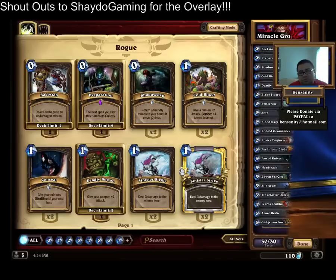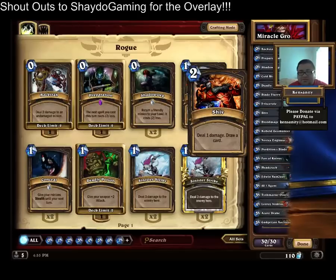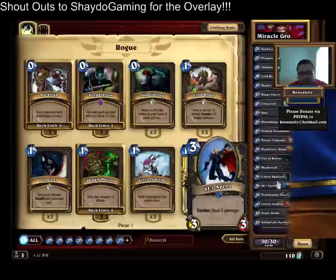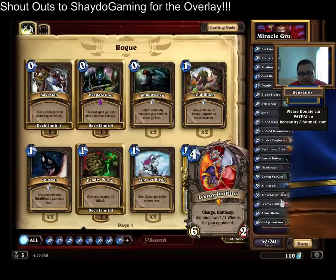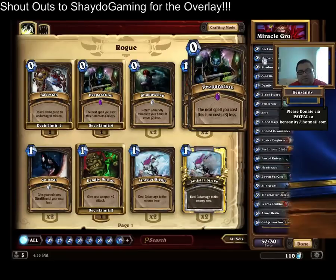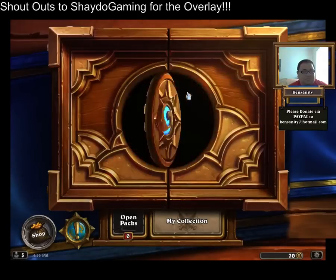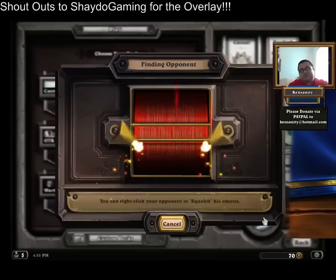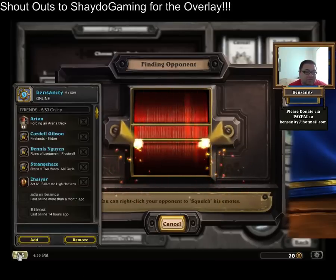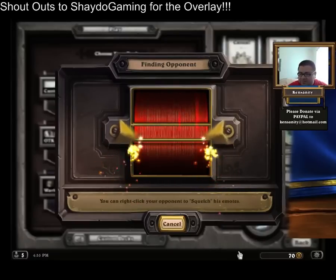Basically the game plan is you want to just control the board in the beginning with a combination of stuff like Backstab, Blade Flurry, Shiv, Perdition's Blade, Fan of Knives, SI7 Agent. Then you want to get to the point where you play something like Gadgetzan Auctioneer and just start chaining out a bunch of free spells and hopefully get a huge Leroy or a huge Edwin Van Cleef, or just find ways to put out a huge amount of damage. Is it competitive? I don't know — I've only played very few games with it, but I'm having a lot of fun with it.